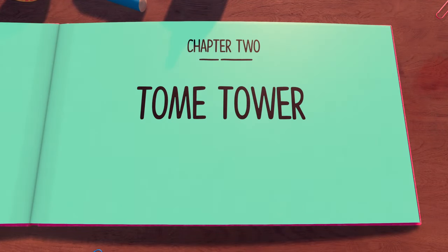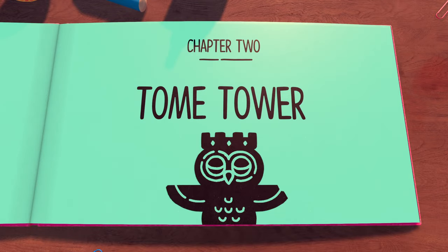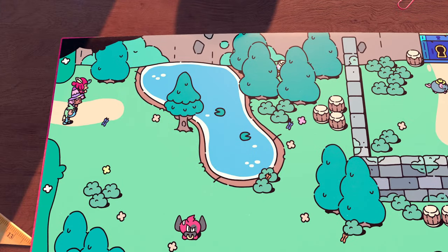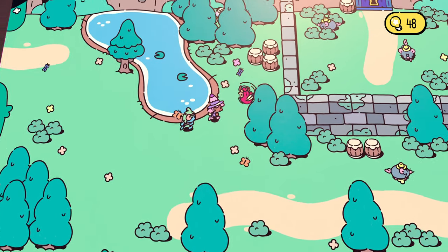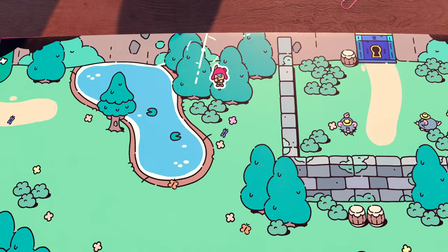Chapter 2: Tome Tower. For the next scroll, run down here, kill this red bull, and then run up between the lake and the wall, between the trees, and pick it up.